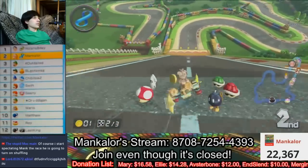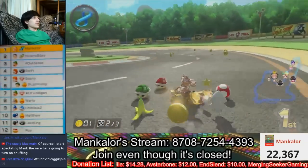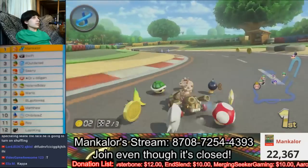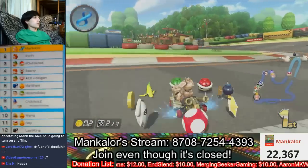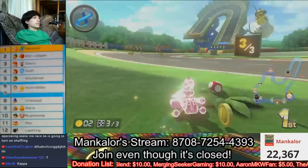Second place, crazy eight. Release the blue shell. Now he's dropping out. Time for a crazy eight blue shell dodge. Kaboom.